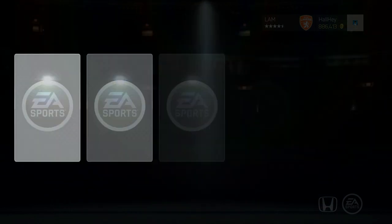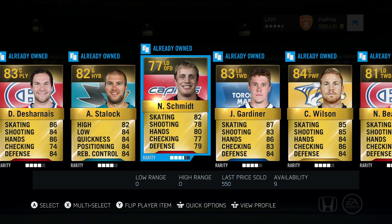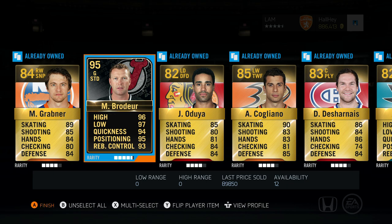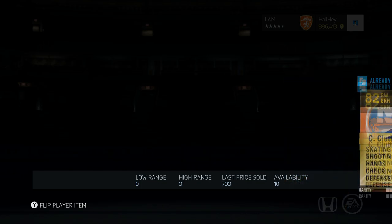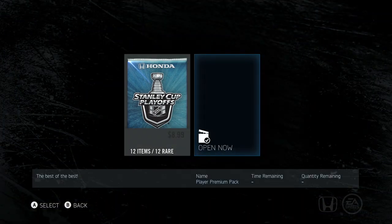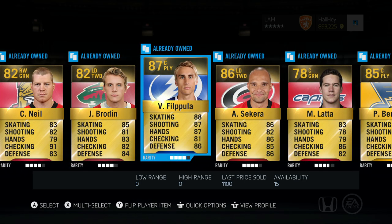Screw the front packs, we're going for the middles. And this pack — oh, look at that, there it is! Martin Brodeur! He goes for 90,000, are you serious? 90,000! I'll take it. We got Schmidt, Lindholm, Clutterbuck — but Brodeur, that's a milestone card, and a Team of the Week 95 overall. I will definitely take that. I'll definitely use Martin Brodeur on my team, no questions asked. I think the middle of the pack is definitely the greatest.